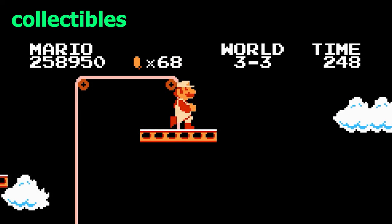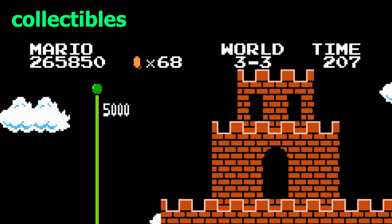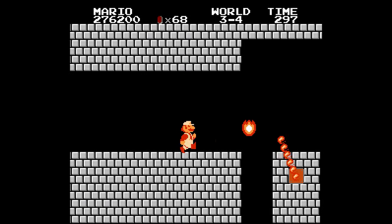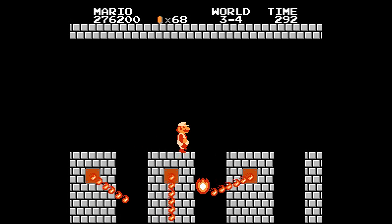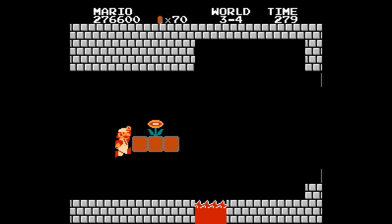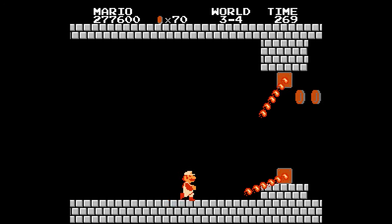The Mario platformers don't use collectibles to unlock levels until Yoshi's Island, and after that point they become one of the main ways that progression is gated. Progress is any combination of clearing courses and these other rewards. In some Mario games, clearing levels earns more levels, but in other games collectibles earn more levels. The first approach means skill is the barrier, and the second approach means exploration is the barrier. These approaches are a matter of taste, as some players prefer mechanical challenges and novelty, while others prefer backtracking for collectibles.